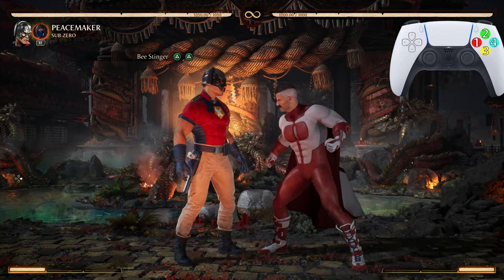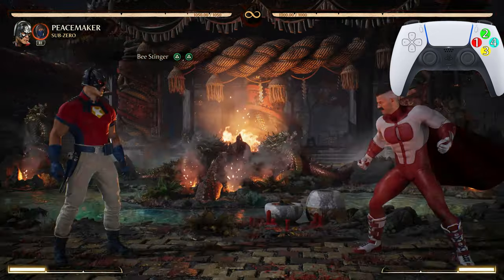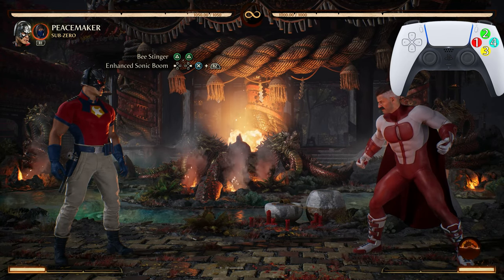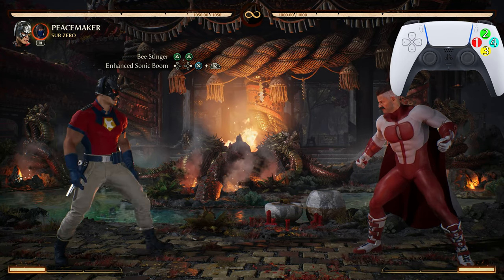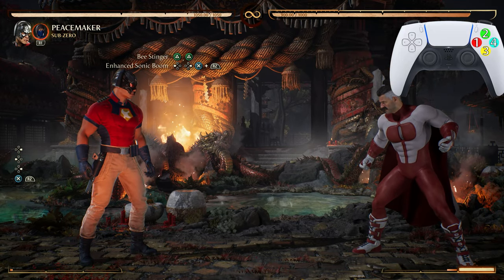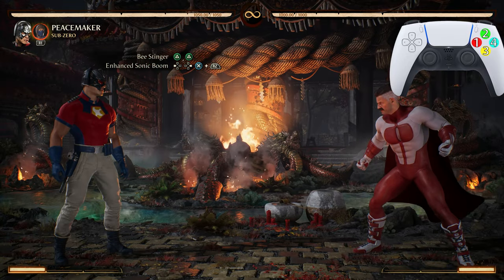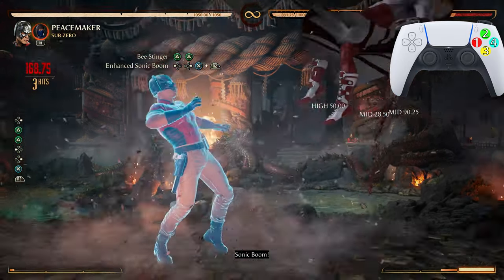We start off with 2-2, the Beast Finger, looks just like that. After Beast Finger we go into the enhanced Sonic Boom — the back 4-3. To enhance the move you just press your block button at the exact same time that you press the attack button.